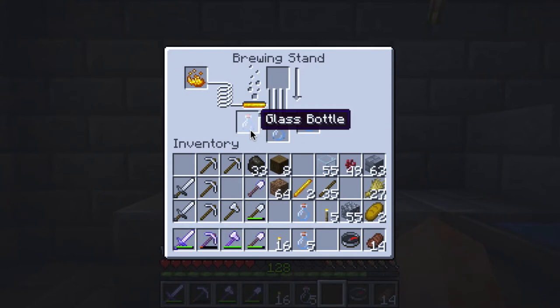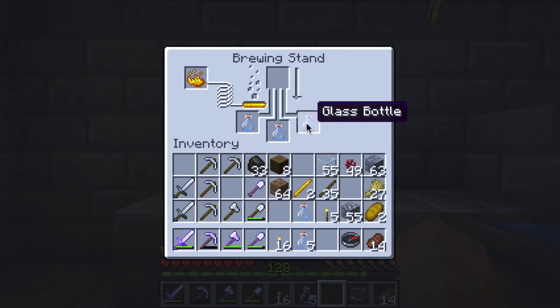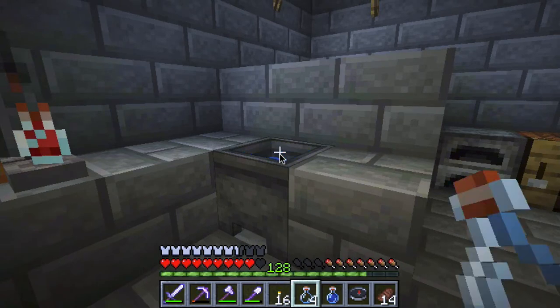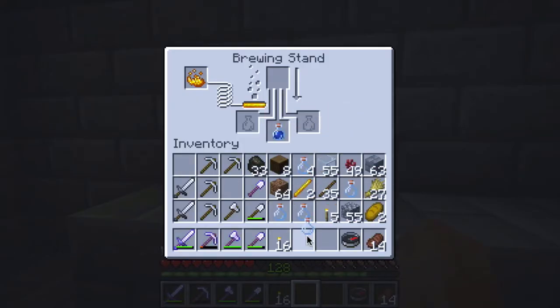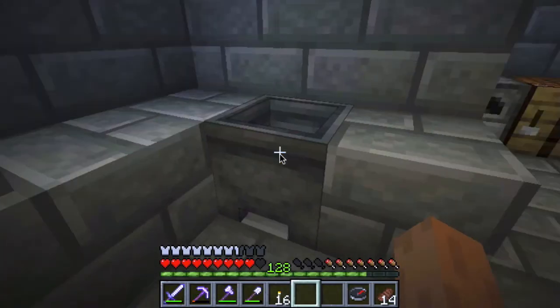Looking at my notes, it says I need glass and I have the blaze powder. Do I need water? Let me see if I can get some water here. Maybe I need water in all of these - yes, one more. I need to put that back in there and get more water.